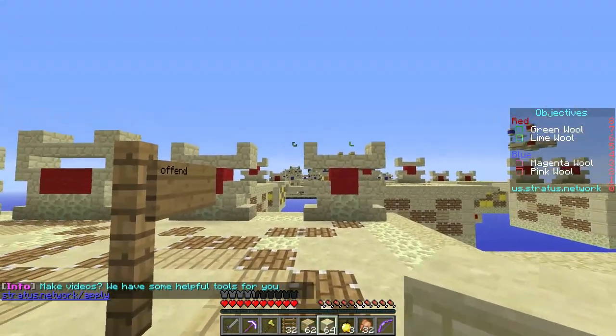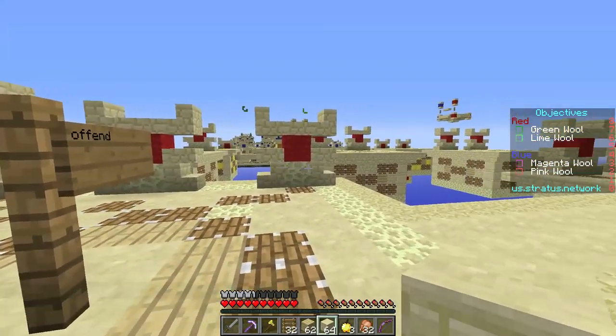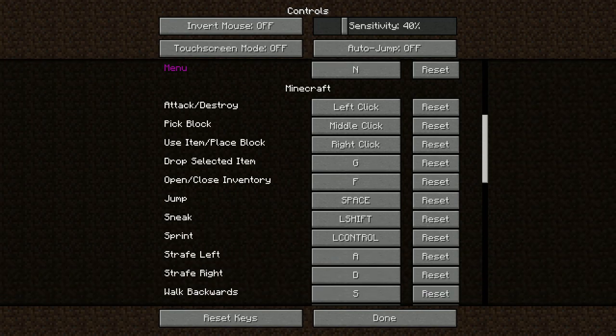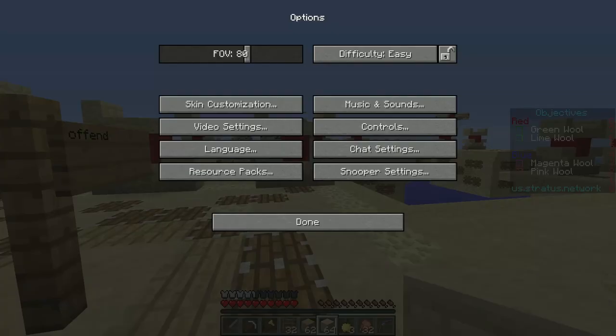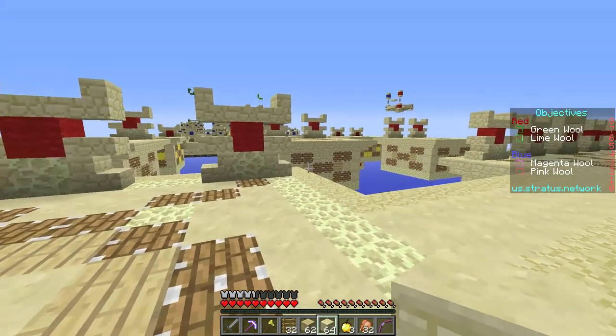At the moment, our goal is to positionally align ourselves with the wool. To attain spatial harmony, we must implement a walk to the wool. To walk to the wool requires one to walk forward. To walk forward requires the walk forward key. Let's find what ours is. It's W — a classic choice for a classical crafter such as myself.